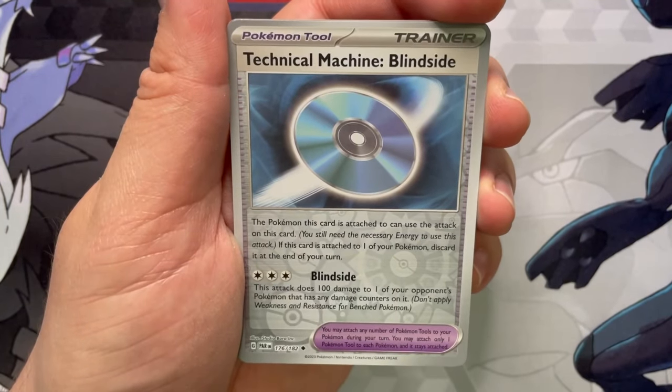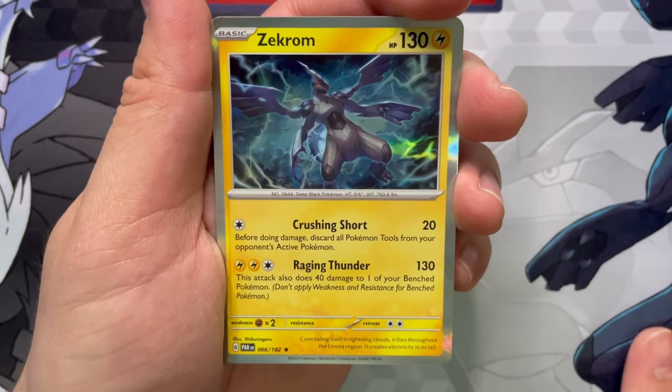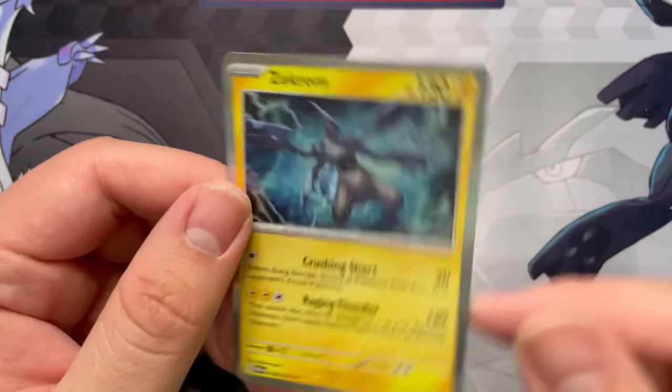Toxil for the first reverse, Technical Machine Blindside for the second reverse, and a Zekrom holo. I got the black and white mat out, so we got Zekrom here — black and white remakes confirmed. With Fighting Energy in the back.